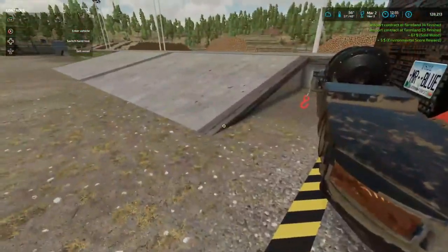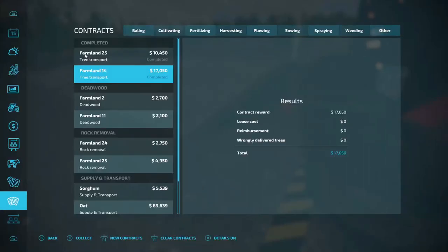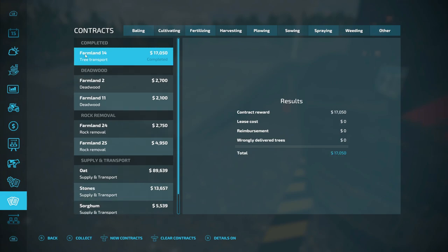Farmland 25 is ten thousand four fifty, and Farmland 14 was the biggest load - I should have recorded it - seventeen thousand fifty dollars for that load, that was a lot of trees. Sixty-seven dollars sold wood, five dollars mineral score. These two contracts are complete now - ten thousand four fifty, seventeen thousand fifty.